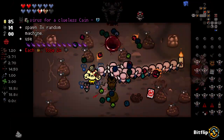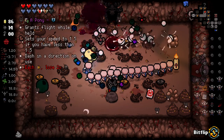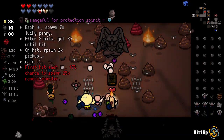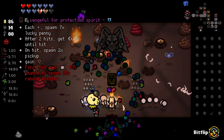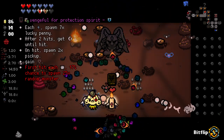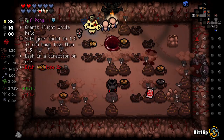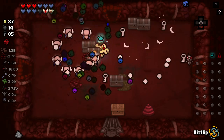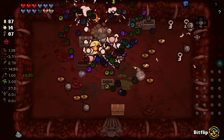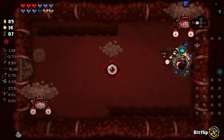Picking up an Eternal Heart spawned a bunch of those. Spawn three times random machines. Use Soul Cleaver - each penny, you lose two bombs. No thank you, that sounds terrible. Each angel deal spawns seven lucky pennies. After two hits, gain a circle of whatever protection until next hit. One hit spawn two pickups - gain a heart container. First hit each room, 17% chance to spawn a random monster. Let's just take it - that sounds interesting. Down we go. This has been crazy. We've actually got a surprisingly stable run going right now.